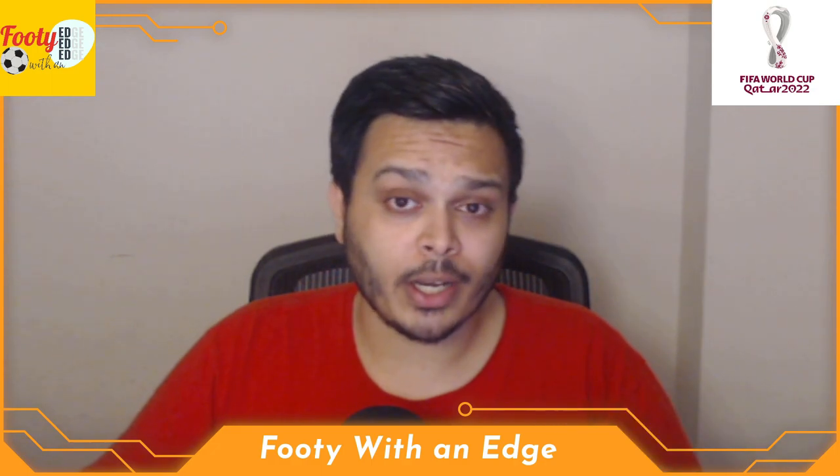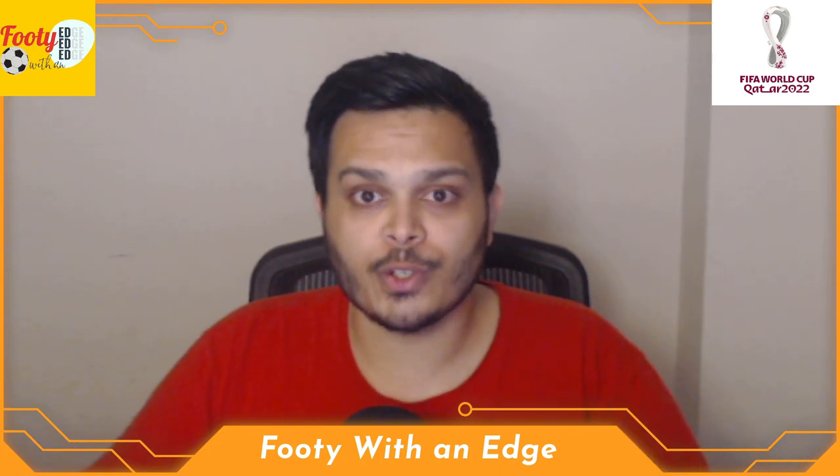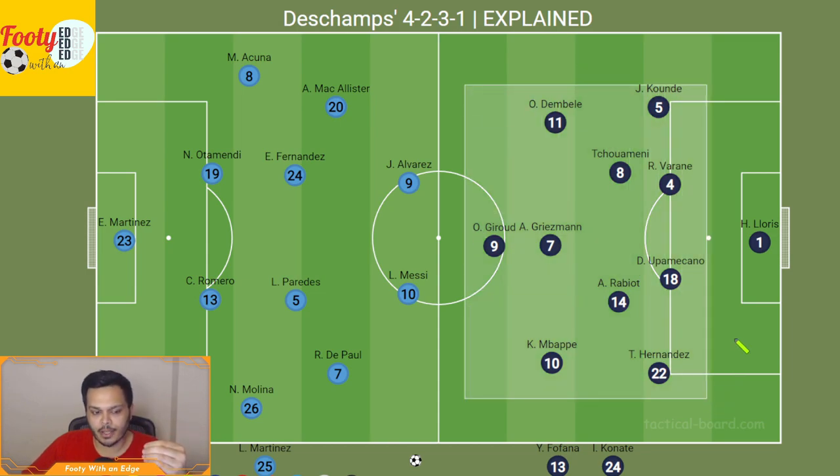Since he has played a 4-2-3-1 in 5 out of the 6 games so far, let's take a look at what this formation will look like in the final versus Argentina. Deschamps' overall strategy relies on soaking up the pressure and being really compact in defense, and then he counterattacks with quick transitions through rapid players like Mbappé, Griezmann, Dembélé, Tchouaméni, Rabiot, and of course Hernandez.